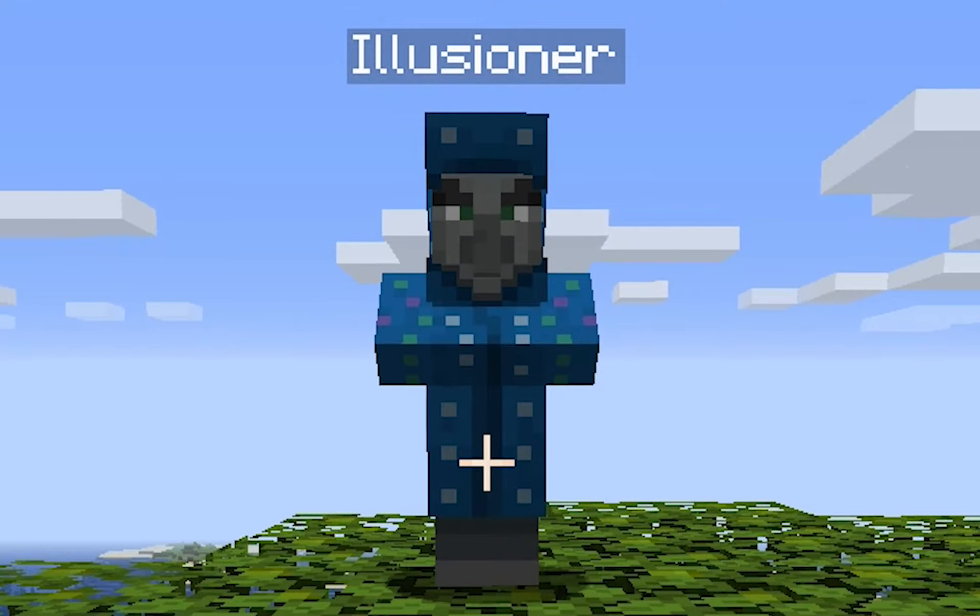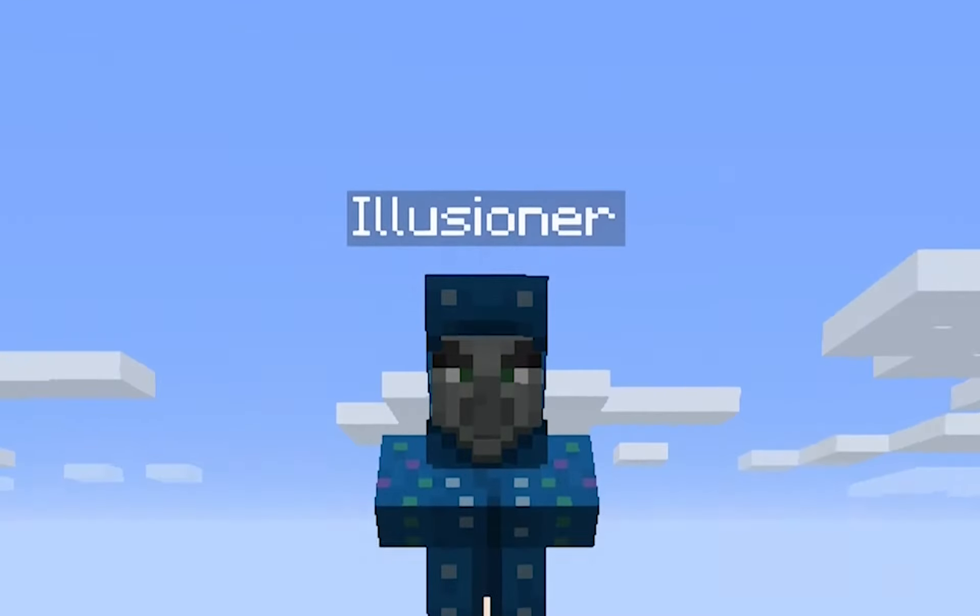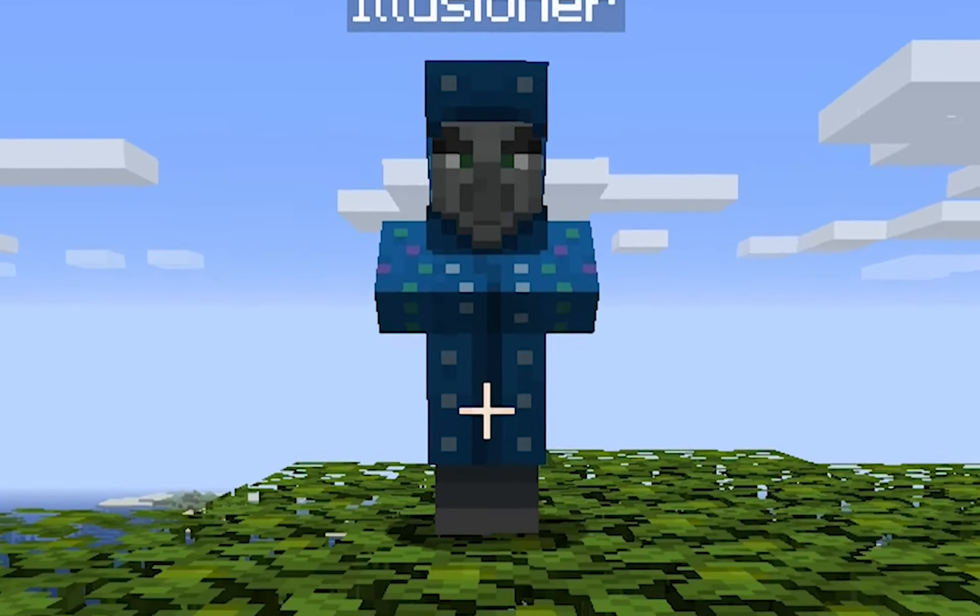The Illusioner is another command-only mob — he's pretty much a mix between the Evoker and the Pillager. He's a magic man, but he also has a bow. That's pretty much it. At least he has that drip though — he be lookin' sus.